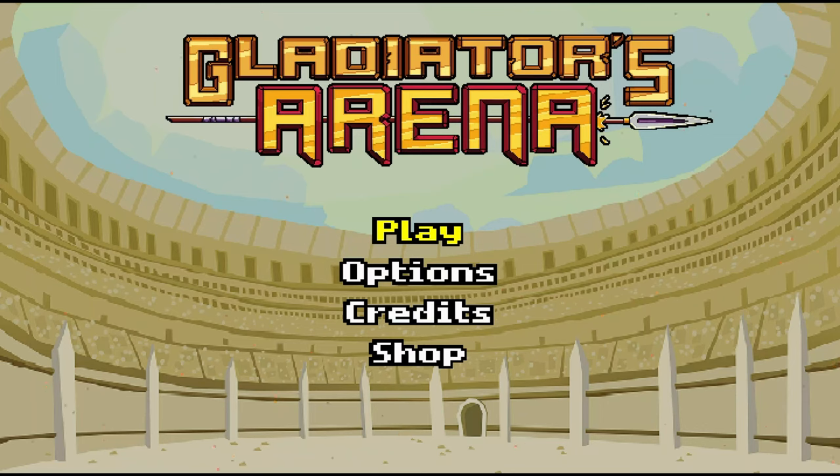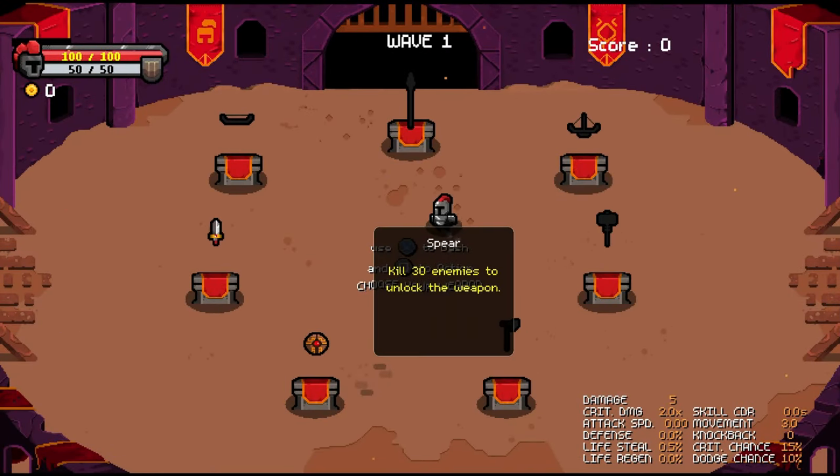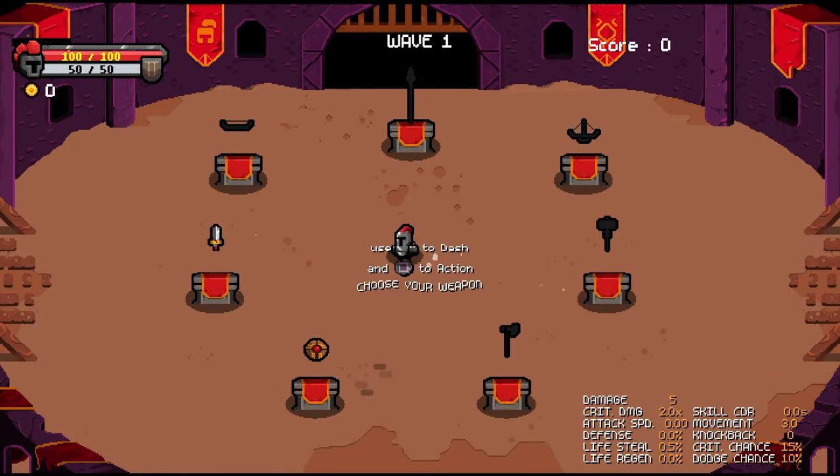How's it going everybody? Paws and Robble here bringing you another absolute banger of a platinum. Today we've got another one from AFL Games called Gladiators Arena and you're looking at $5 on the PlayStation Store with cross-buy and 8 total stacks.